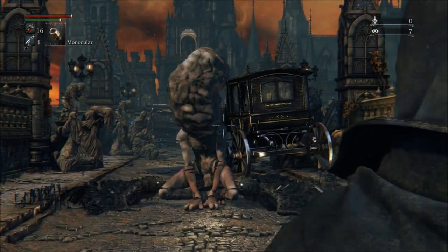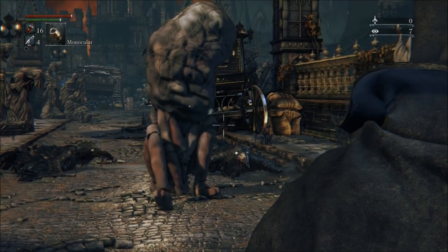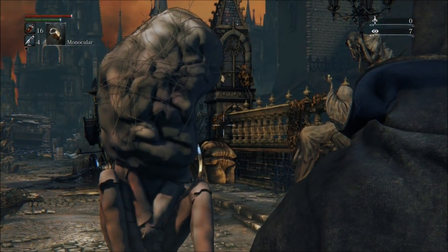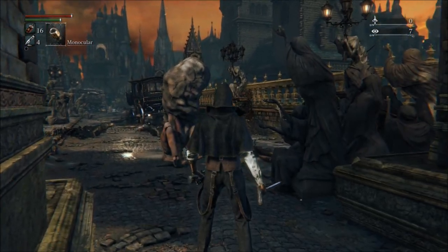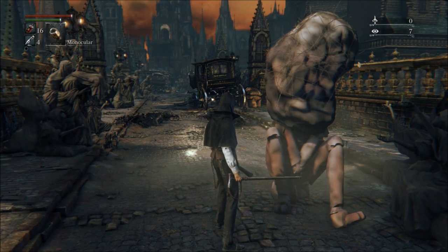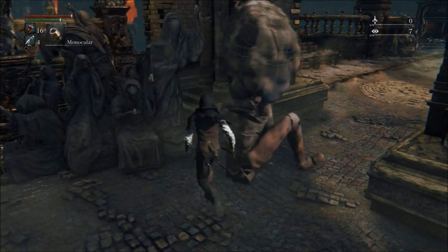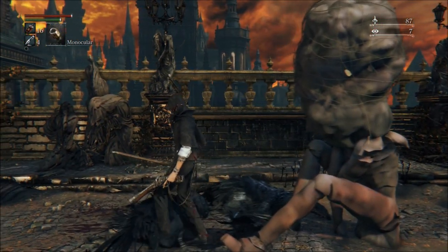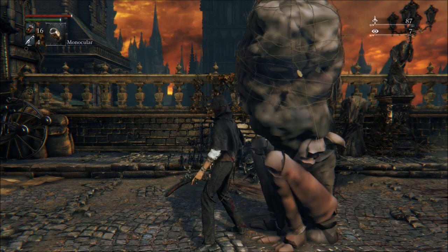Here we have another very unfinished character that really reminds me of what ended up being the patients at the research hall in the DLC, with the huge sacks of water on their heads. This one looks like a wooden doll though, and even though its animations are unfinished, I get the impression that they were still meant to be very jerky and robotic. Maybe originally there was going to be some kind of connection between the research hall experiments and the idea of bringing a doll to life, which Gehrman ended up doing in the Hunter's Dream.